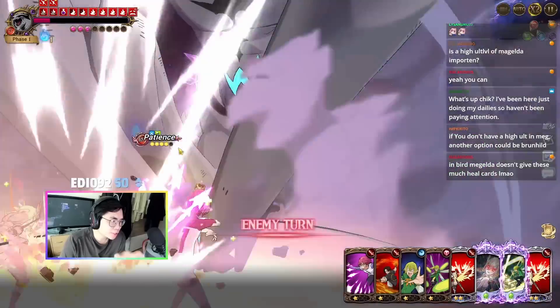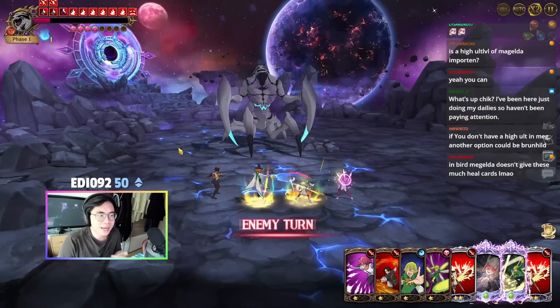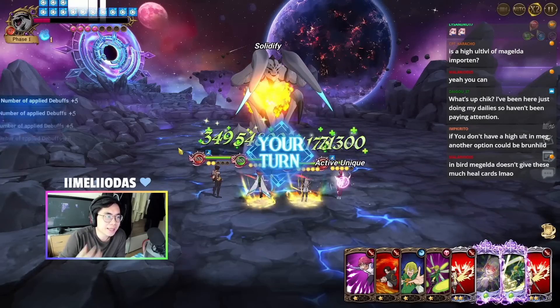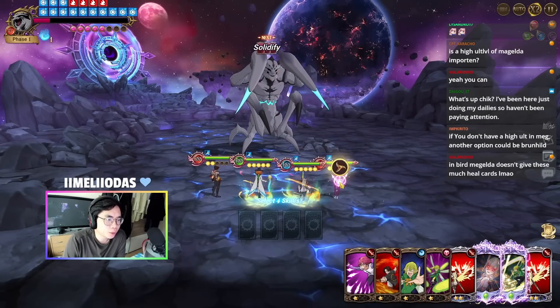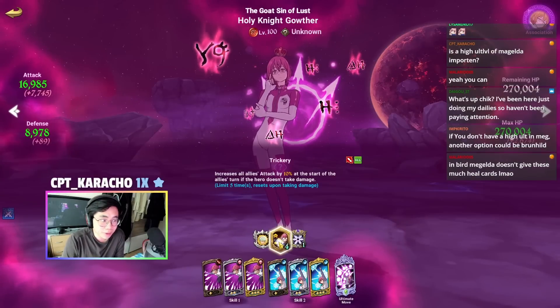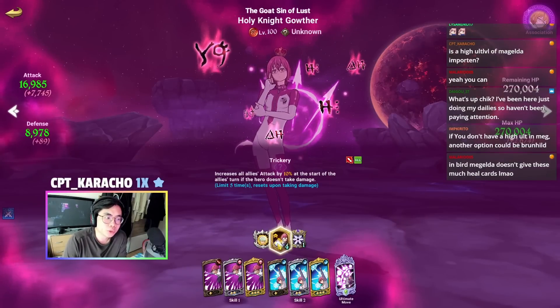He's patiencing, so because he's patiencing we can actually without any issues get attacked and stack up the stats of our gotha. Our unit stacks the debuff and we want to wait at least one more turn because we want to have full stacks.